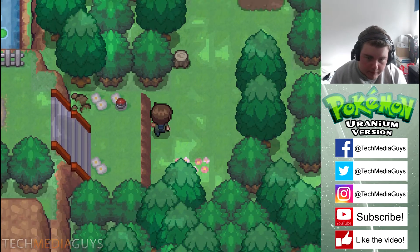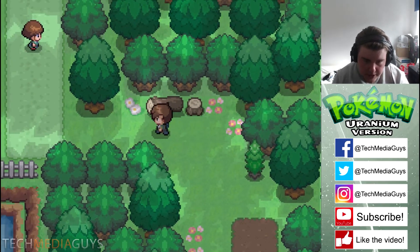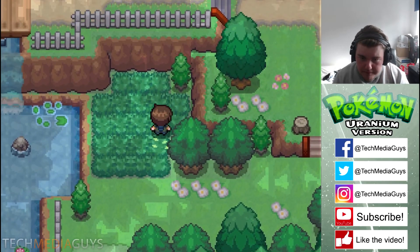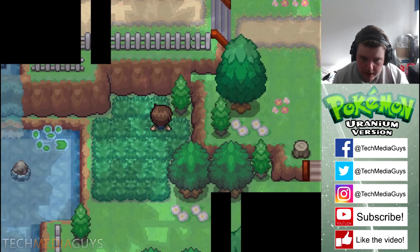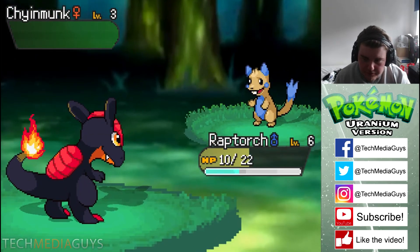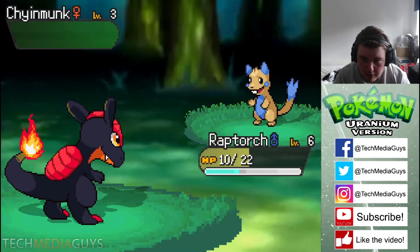There's a hidden Pokemon there — we're going to have to get around to that. This game generally has all the features of a great Pokemon game, like hidden items. You always see bits at the beginning that are hidden and you can't get to them, but later on you'll get a bike or something. Here we go, a Pokemon battle — Chinmonk! I've still only got 10 HP, but we'll use Ember. Come on, it's level 3.